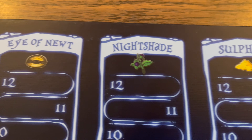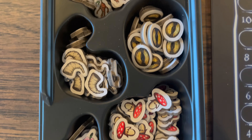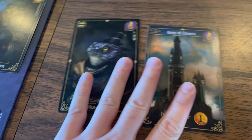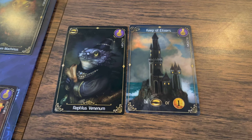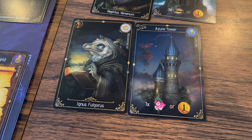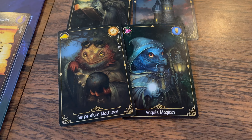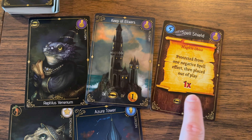Before going over the six different actions, which will be listed on your player screen or the back of the rulebook, you need to know how to win, which is to score the most points. You score points by the cards that you get throughout the game. Each wizard card paired with the same school of magic as a tower card is worth 10 points, as you can see with these two cards here.